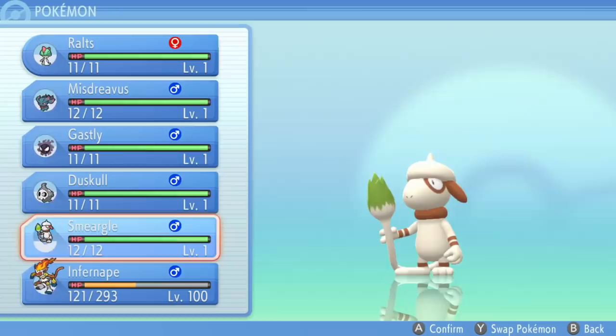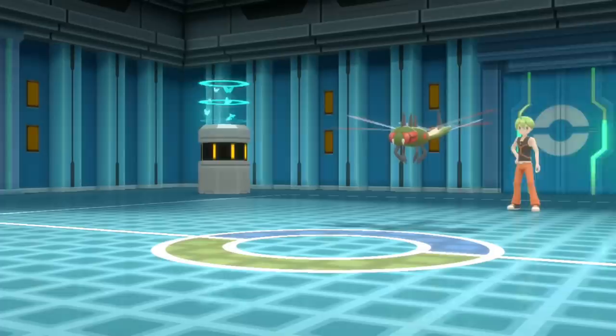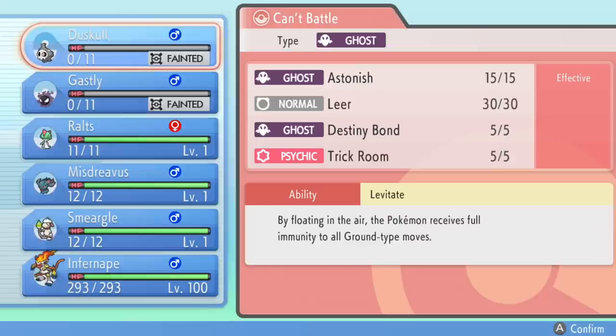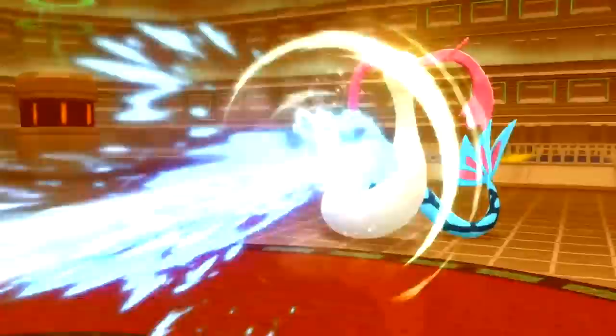How are we going to get to Cynthia without having our level 1 Pokemon gain experience? We're going to have all of our level 1 Pokemon faint against the first Pokemon of the first member of the Elite Four, and only revive them in time for the battle against Cynthia, meaning they will all be level 1 with 0 experience and 0 affection. To get to Cynthia, we will have one level 100 Pokemon in our party, but we won't be using it at all in the Cynthia battle, not even to heal our level 1s.